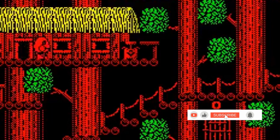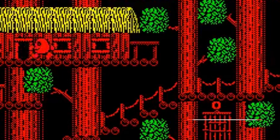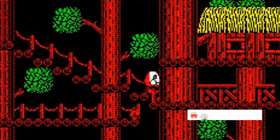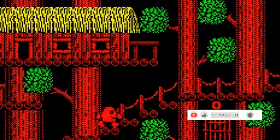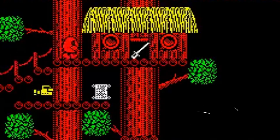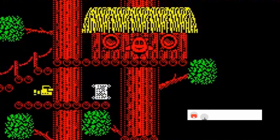If you bought Dizzy, or read our Codemasters profile in AA36 or played the AA special edition, you'll know already what to expect. It's a sideways-scrolling flick-screen game, with Dizzy bouncing or walking along and confronting various obstacles and difficulties. Your first problem, for instance, is how to get an egg out of the beach.